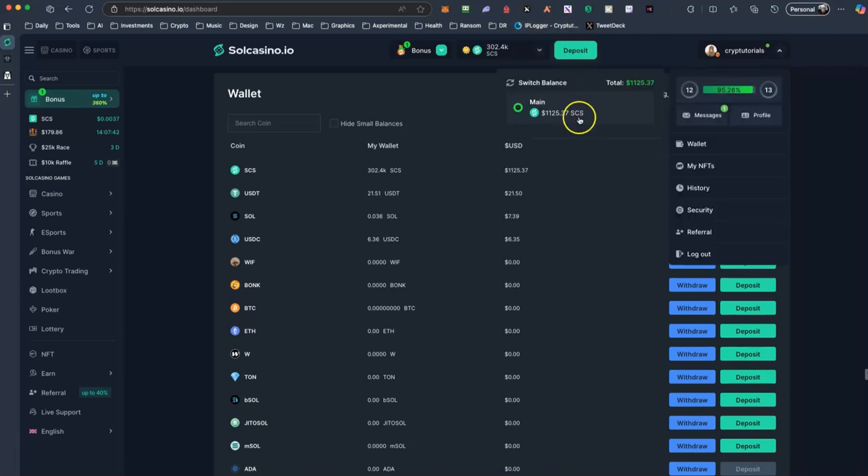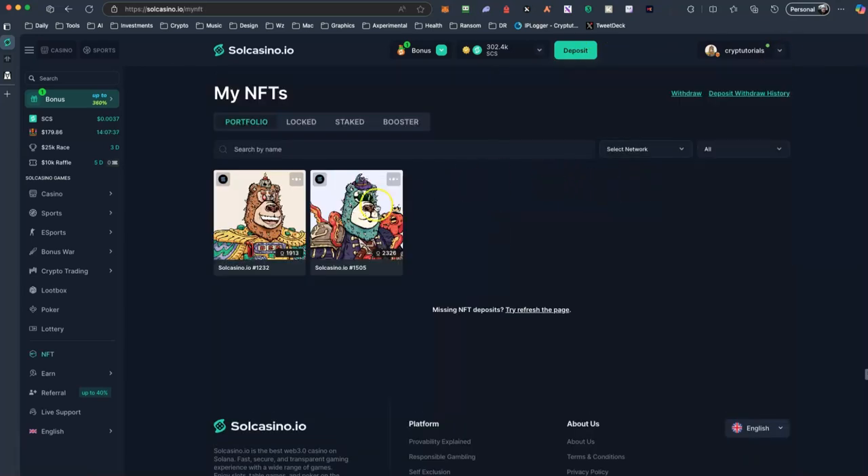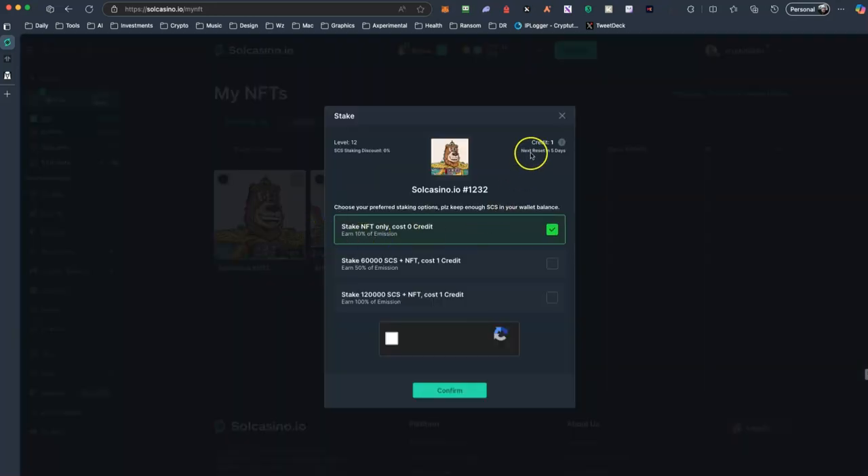Every day you're going to stake, you need to take into consideration that I cannot stake another NFT because you need to gamble in Sol Casino in order to get some credits. Every 5 days you need to gamble, and probably you need to gamble a lot of money in order to get some credits — along with the CCS tokens and the NFT in order for the staking to be valid. If you don't have credits, you cannot stake your NFT.